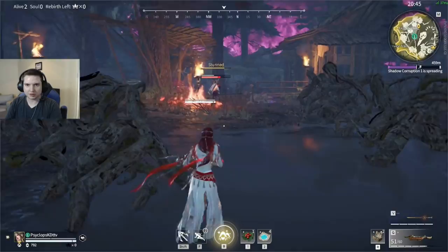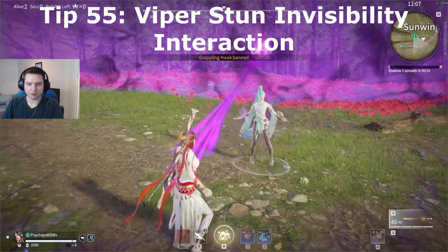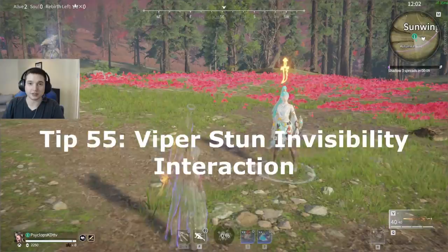These lanterns in the environment can be shot down onto other players to stun and deal fire damage. You can break Viper's stun by breaking line of sight, but you can also just go invisible and she can't see you, so she can't stun you — and then you can bat stab her.